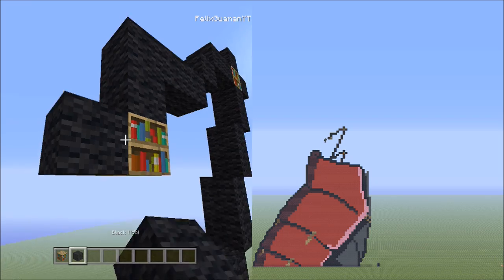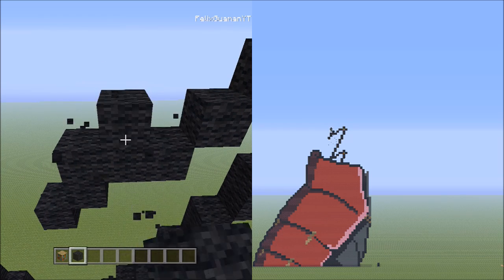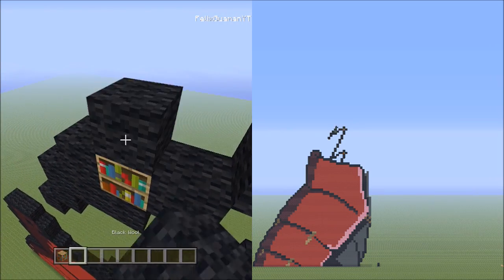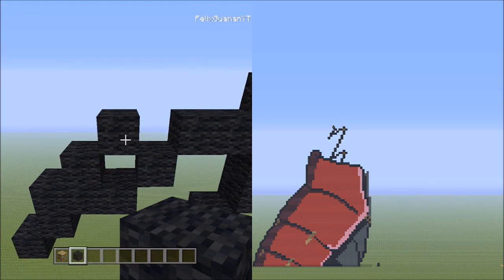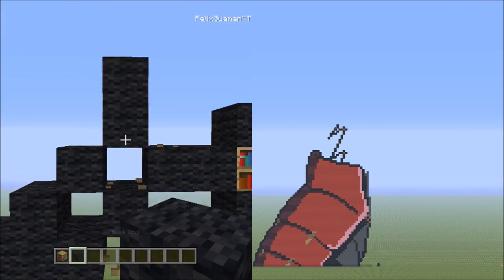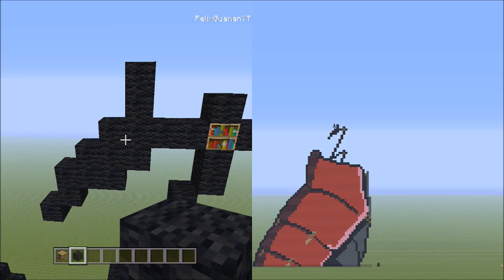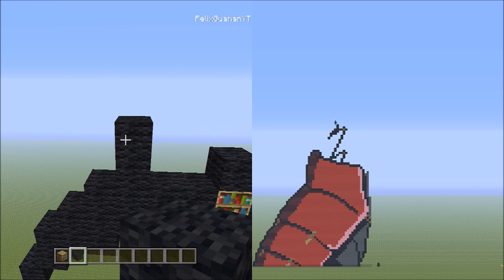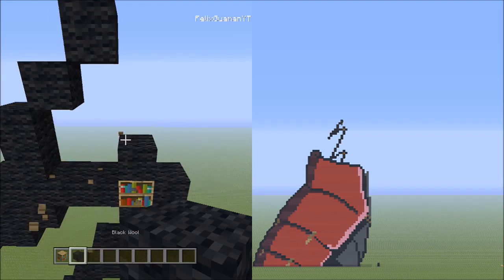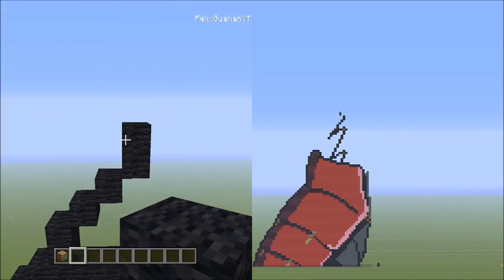Add one block going down to the left from it — that's one. Next, head back up to the middle block of these three and place two blocks going diagonal up to the right — that's one and two. Then place two blocks going up on the right — that's one, two — or that placement block. Fill in these two empty spaces with black. Going back to the two, place two blocks going diagonal up to the right — that's one and two.